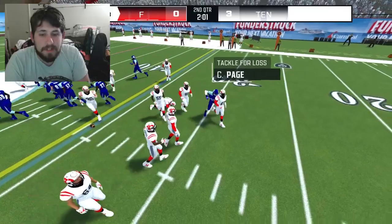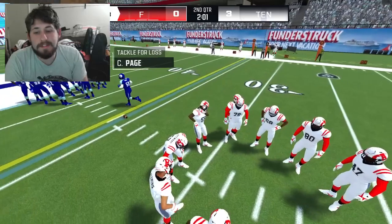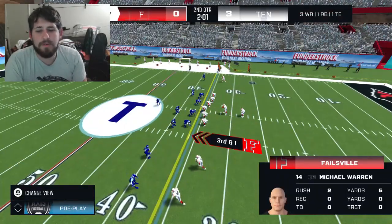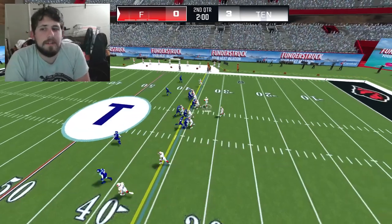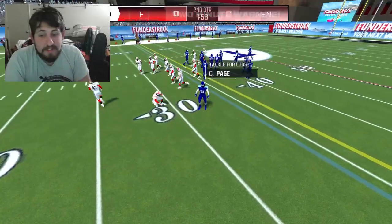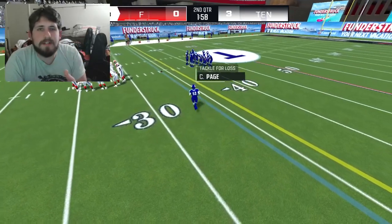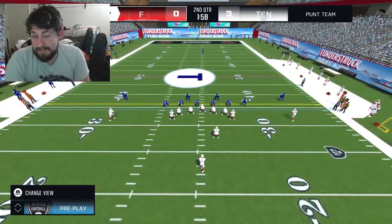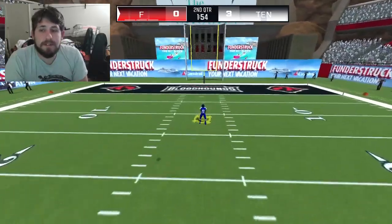Number nine: added QB designed runs to the game. These runs are available in the shotgun normal and pistol slot formations. For AI play-calling categorization purposes, QB runs fall under the inside run category. That's interesting, though we aren't the AI. However, quarterbacks when they cross the line of scrimmage lose most of their speed — they probably should have fixed that before adding QB run plays.